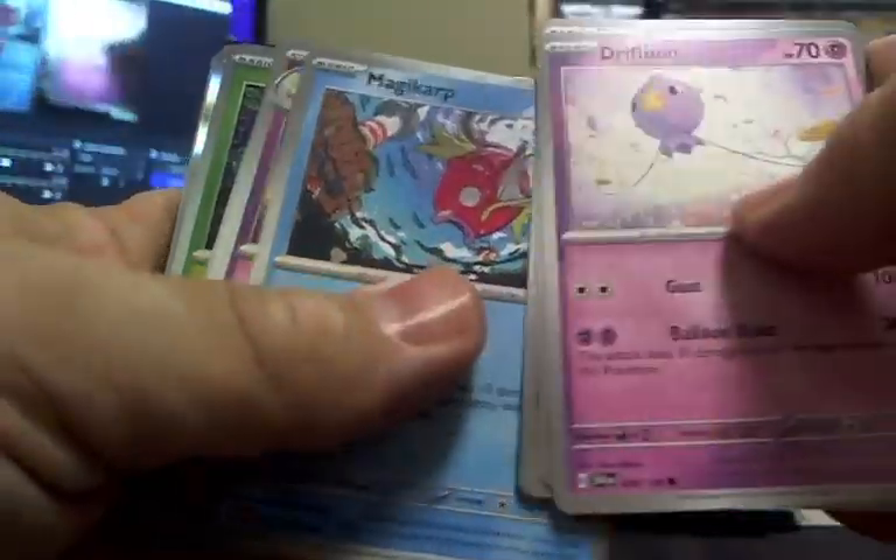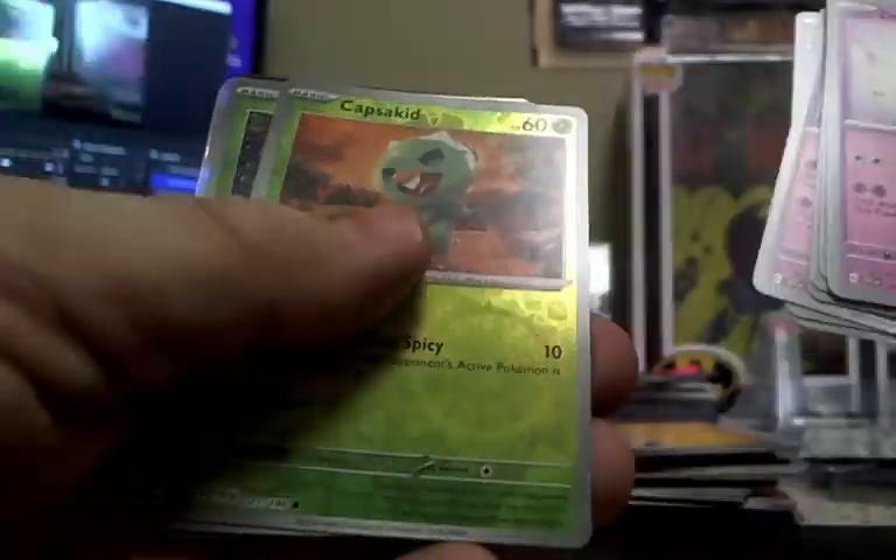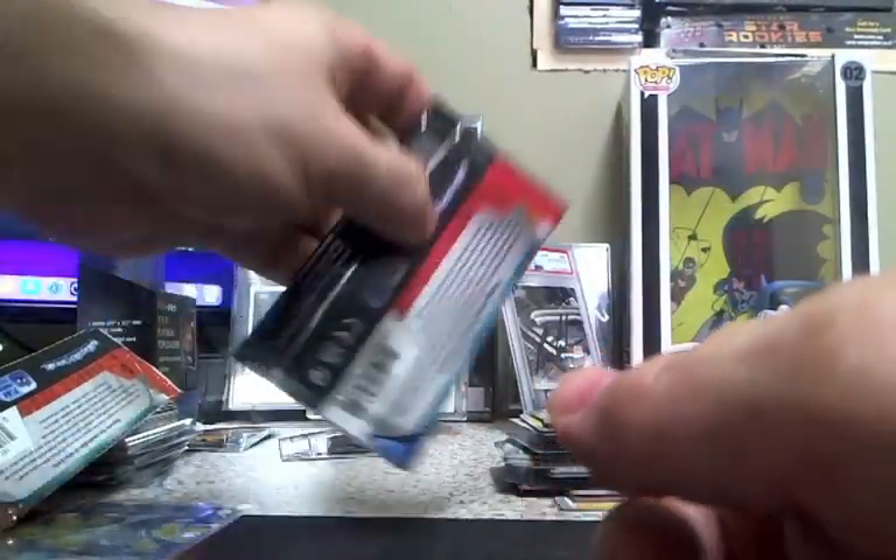Sprigatito and energy, code card. So we are getting destroyed — these are forty dollars per box, and so far in this case there has been nothing but that Iron Hands. Let's go. Cycles, code card. We need the big Charizard or it is a bust. Come on, let's prove these guys wrong — let's prove Brian and Crane wrong, let's show them that these Combined Powers are powerful!